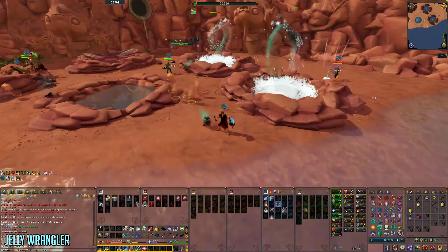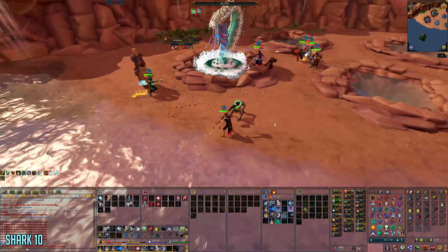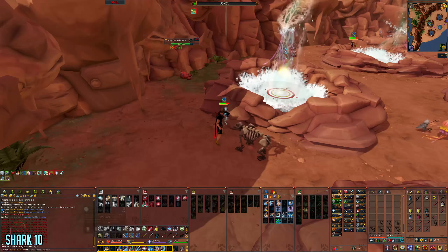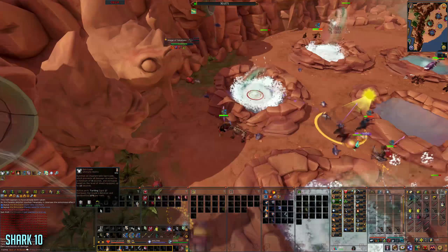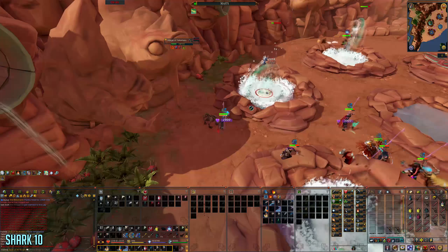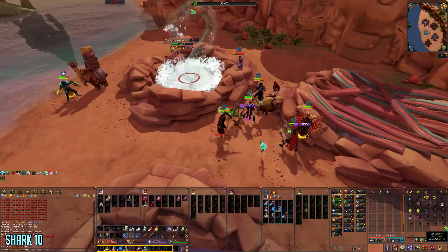For shark 10, grab 10 planks before mirage starts to close off the pool. Once mirage starts, move to the side, evoke the shark pool and tank it. Have 100% adrenaline in case sharks spawn and you can't run away, so you can use Barricade to negate the damage. Alternatively, just run away when sharks come. This is one of the easier tank roles since it's the first pool killed in mirage. Once Yakimaru reaches low life points, get into melee distance and block off the pool with planks, then turn into a regular DPSer.